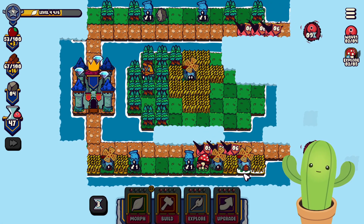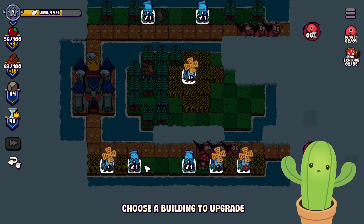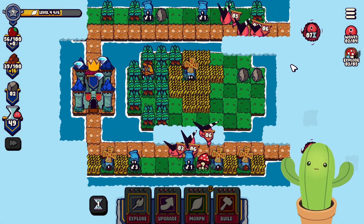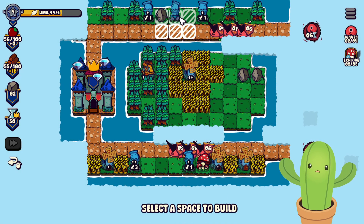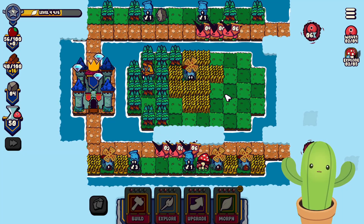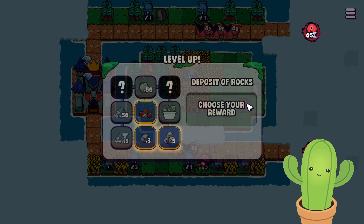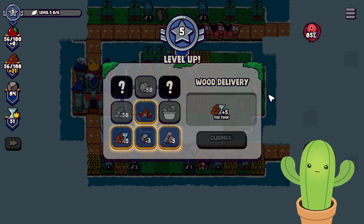Let's place a farm and add more resources. I need to upgrade that cannon to deal twice the damage — I believe this area is pretty much secure now. There are two rocks; I wonder where the other mushrooms are. Let me explore here. Hmm, where are the other mushrooms? I'll just place rocks here so we can use them later. Five resources per turn is insane.